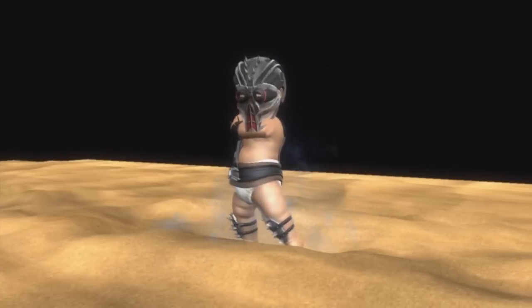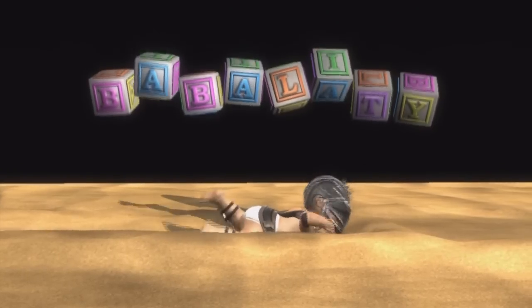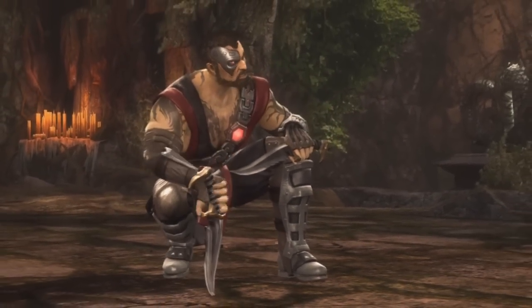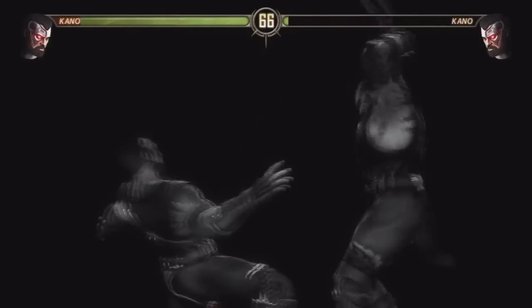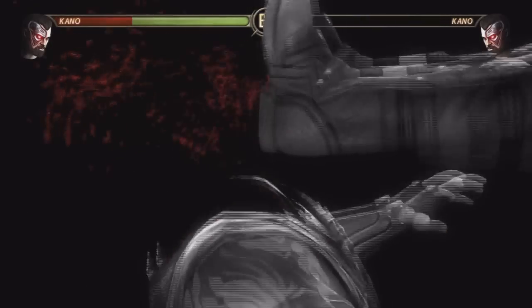I had to go through the fatality trainer and punch in a lot of them, because if you punch in a character's second fatality it unlocks it in the game and puts it in your move list. Days went by and I went back to the site, which basically filled in the rest of my book. Then I had to go through it and correct a lot of them.